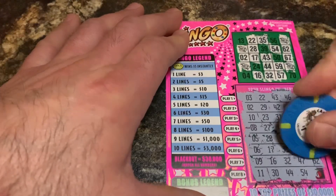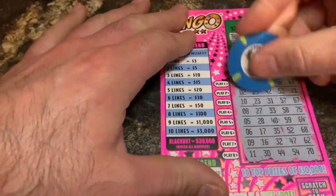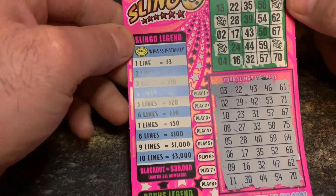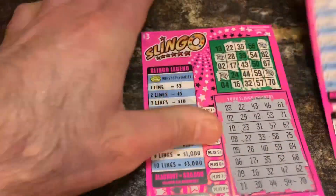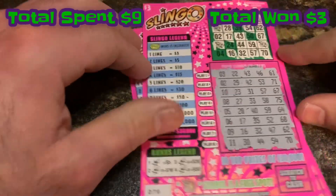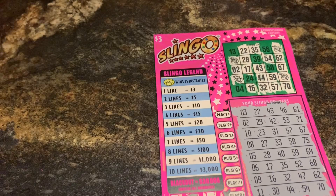Moment of truth. 70 — did we get something? Yeah we did! Looks like we got three dollars if I'm correct. Let's make sure we didn't miss anything. Looks like we just got one line — yep. All right, so we got three bucks back. We spent nine, got three back. These two are losers, this was our big winner — three dollars. Thank you so much for watching, catch you next time. If you're playing the lottery out there, good luck and play responsibly!